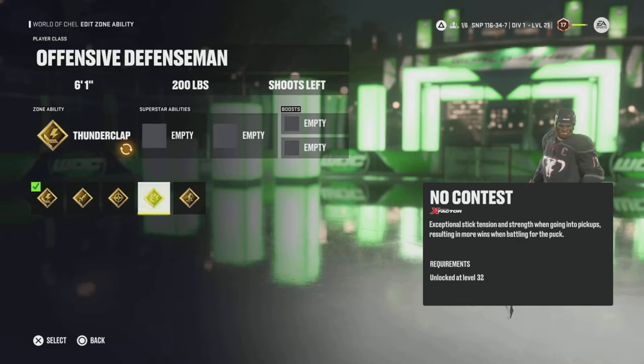Next is No Contest — exceptional stick tension and strength when going into pickups, resulting in more wins battling for the puck. I've used it and it is phenomenal. Body position is super key in NHL 22, and it's handy to just skate into somebody and pick the puck right up off them. Those battles along the boards where you're fumbling and trying to get the puck — you're coming out with it with this ability.